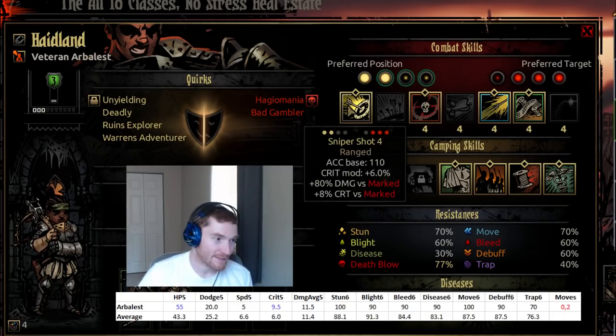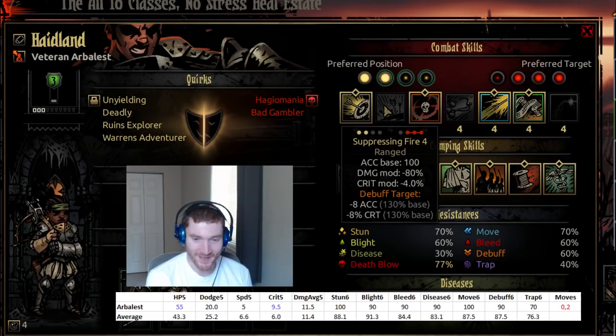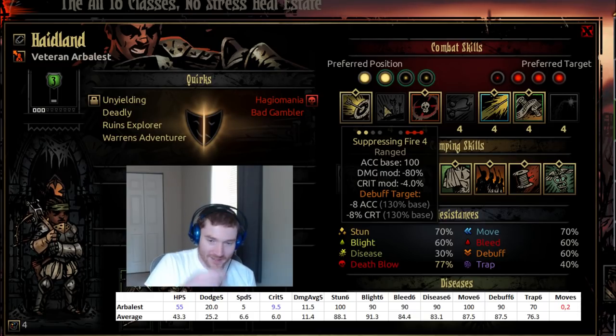That's the mark rant. We'll do it once in the Arbalest video and direct future classes that use marks to come listen to it. It's really the problem with debuffs as a whole in this game. Suppressing Fire is an AoE debuff that hits the back three ranks, giving opponents minus accuracy and minus crit. Debuffs have the same problems as marks — they have to hit on accuracy and then not be resisted, making them much less likely to do what they promise.